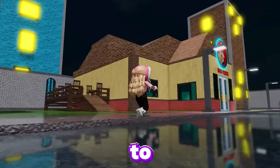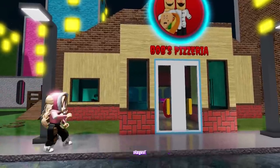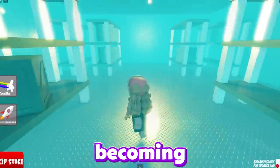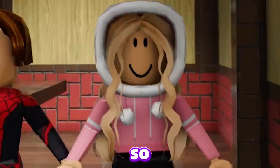Today in Roblox, welcome to Escape the Pizzeria Obby. Here we'll make our way through different horror stages. Our goal is to make a pizza and deliver it to the customer. But the problem is Chef Bob — he isn't our way, so we need to avoid becoming an ingredient for a human pizza while delivering our pizza. So let's escape.